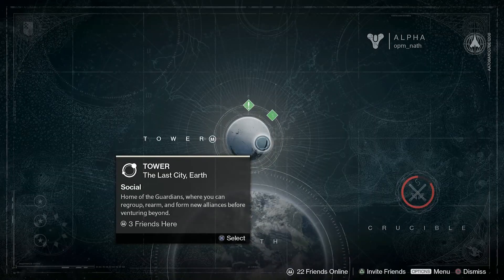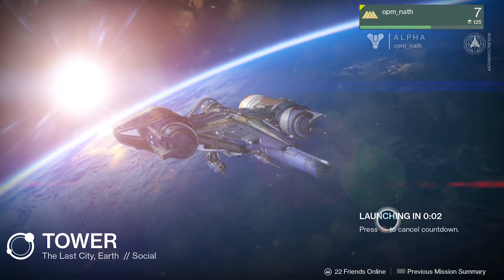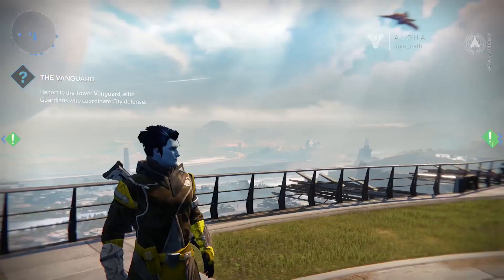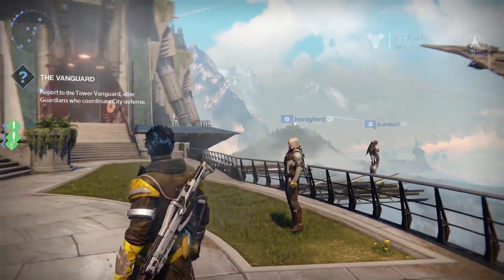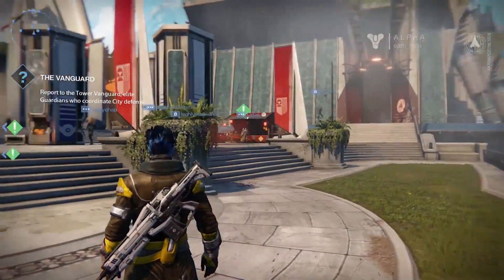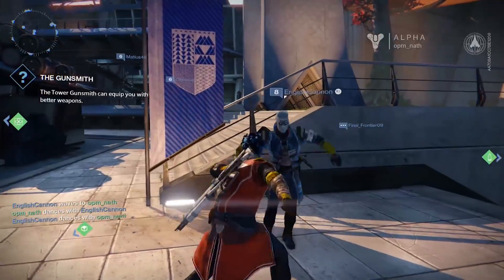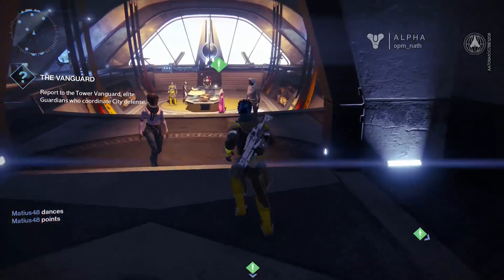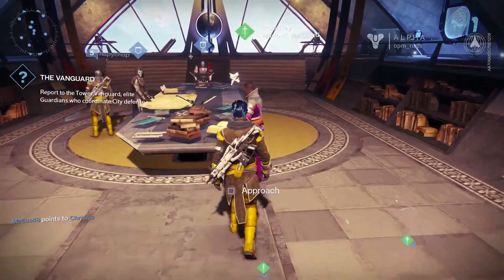Before we go, a lot of people have been asking about the Tower and the alpha gave us our first good look. As Bungie promised, this city area is presented in third person, the idea being to make it a more social space for showing off loot, looking at and talking to other players and, inevitably, dancing. Mostly it's designed as a hub of leveling and activities, and as well as other players it's full of trainers and merchants.